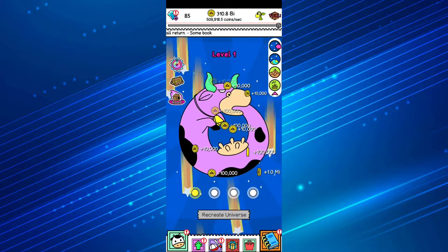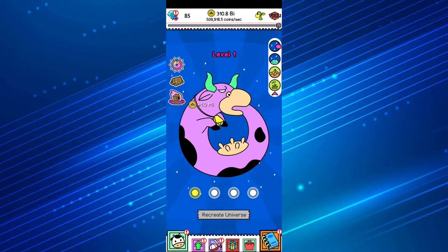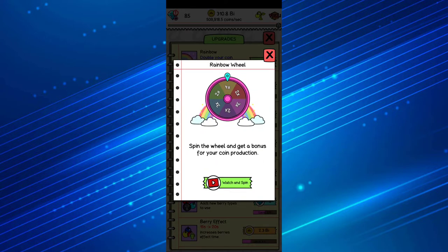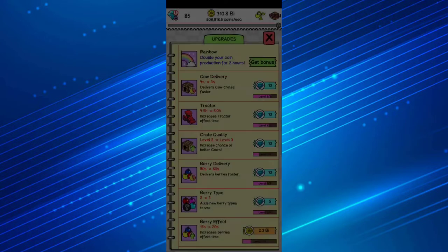When you click the holy cow you get a specific amount of cash and you can upgrade it. You can also recreate the universe — basically restart your progress — every time you find this supreme being. You can also get a multiplier from here. There's a bonus available for the next few hours.